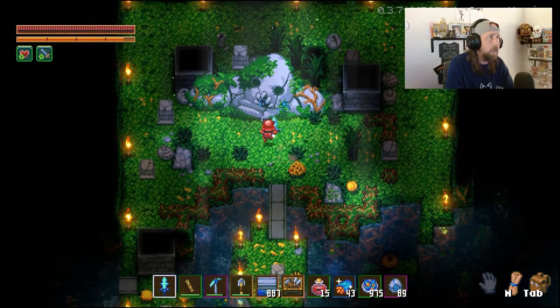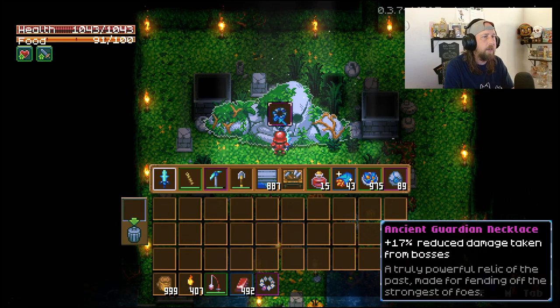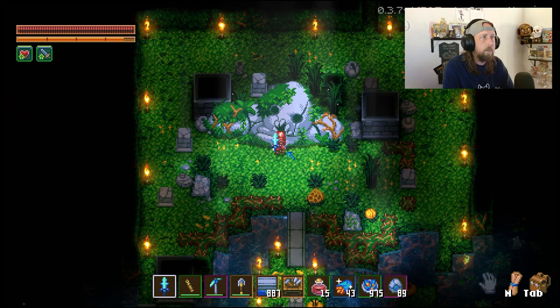So what we got here is the Ancient Guardian. You come up to it and you can see how it's all outlined in white. Go up to it and press E, and it's going to show the Ancient Guardian Necklace: plus 17% reduced damage taken from bosses. 'A truly powerful relic of the past, made for fending off the strongest of foes.' We do have food and skills that can reduce damage taken from bosses, but this is definitely one item you're going to want to have. Not to be confused with the ancient gem necklace - this is the Ancient Guardian Necklace, and this ancient guardian statue is the only place you can get it. So we're going to go ahead and snag that.